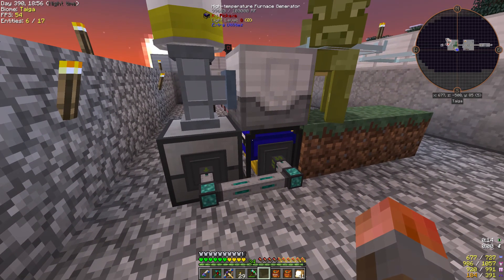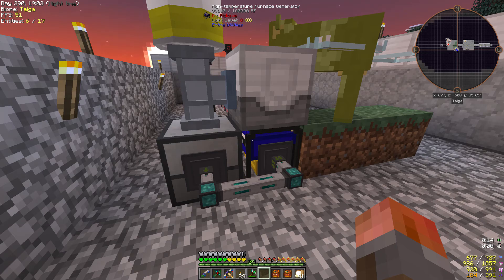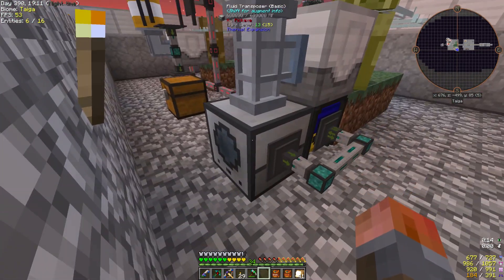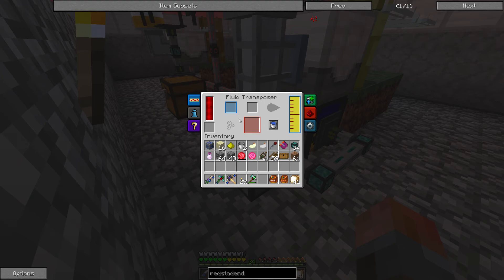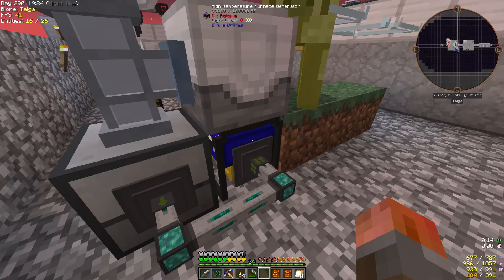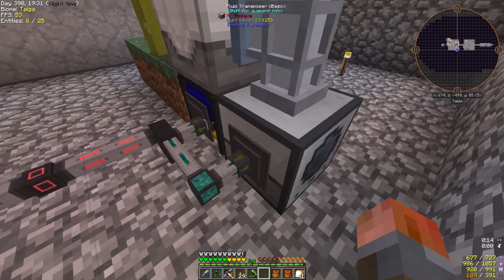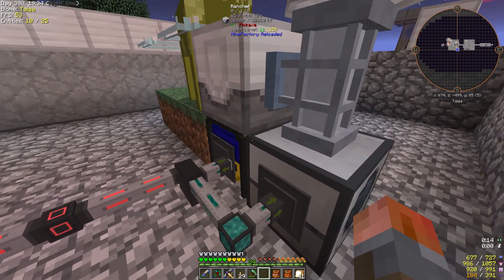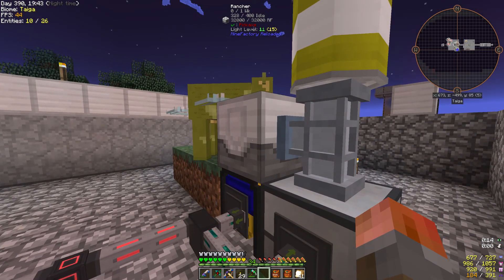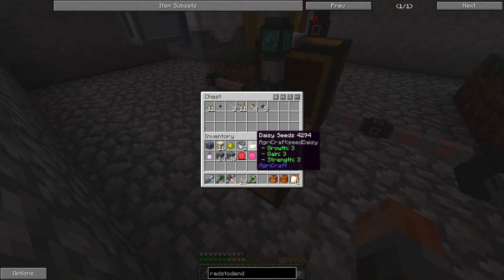You can't just export diesel and burn it directly in the high temperature furnace generator — another Extra Utilities generator just like the lava ones. What you have to do is output the diesel into a fluid transposer with a bucket, it goes into a bucket of diesel, which you can then transport into the high temperature furnace generator. This is set up to export full buckets in and empty buckets back out, so it cycles immediately. This also powers itself — it's all self-fulfilling.